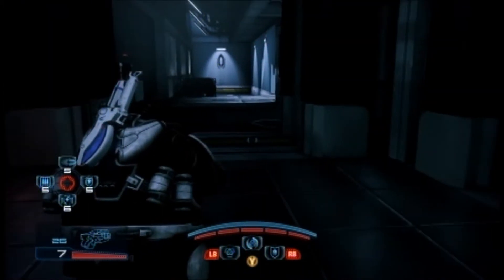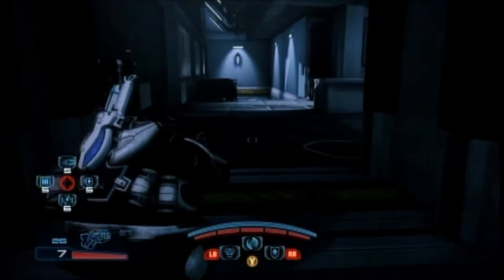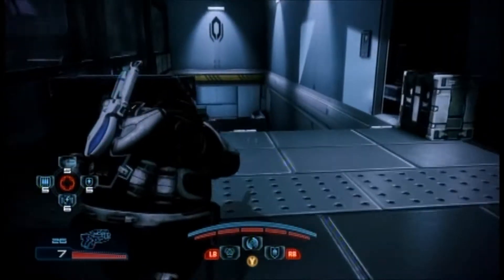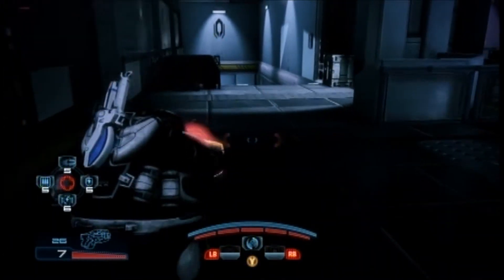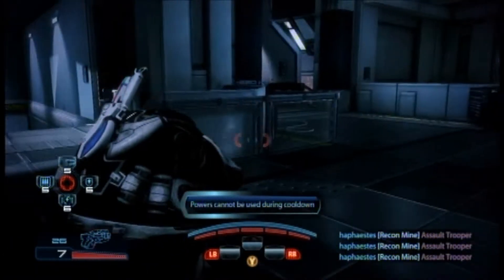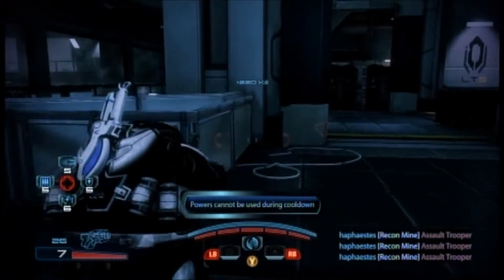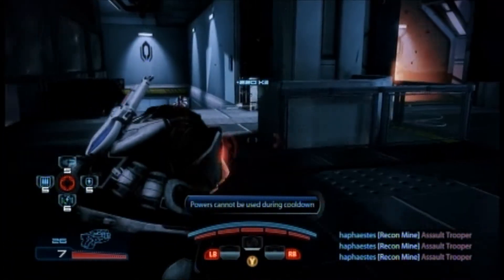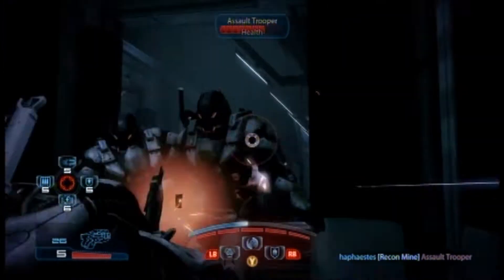He has a new power called the Recon Mine, which is a very powerful mine with a big radius. You throw it down and it takes a few seconds before you can detonate it, but it can get you a lot of kills. At one point this gets me a killstreak, so it's very useful for taking out crowds or things like that.